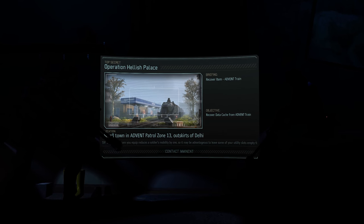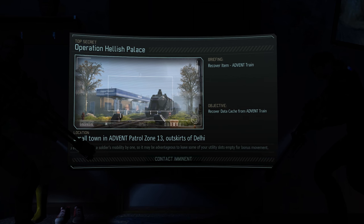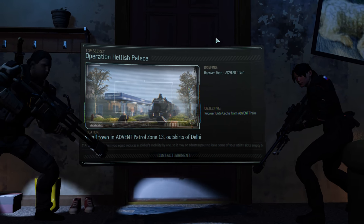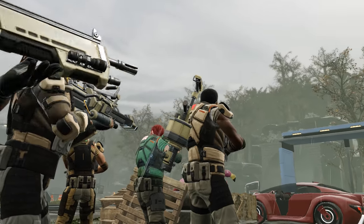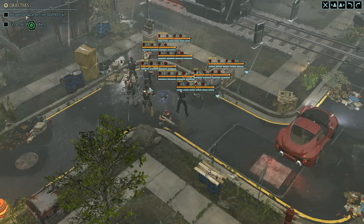This is a recovered data cache from a train in a small town outside of Delhi — should be fun. Hopefully this is a full squad and not just two dudes that are supposed to stealth it, because I'm not sure I have the endurance for that. This looks like a good team — let's have a look at our squad. That's a good size squad.